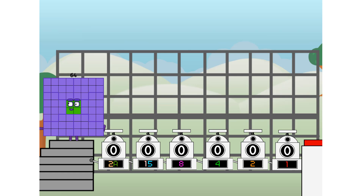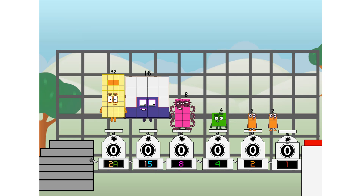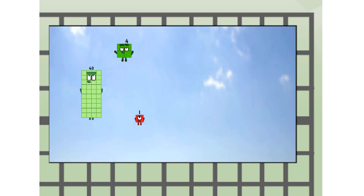First, I split in two: 32, and 16, and 8, and 4, and 2, and 1, and one more to press the big red button. Then you choose who's going up: one of me, and none of me, and one of me, and one of me, and none of me, and one of me — and fire! Three. Forty-five, way up high.